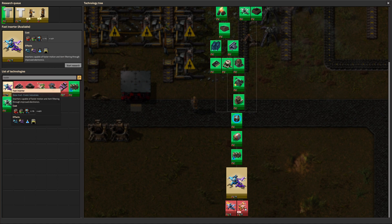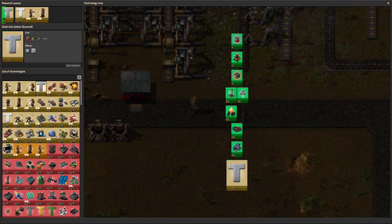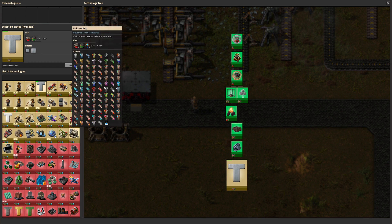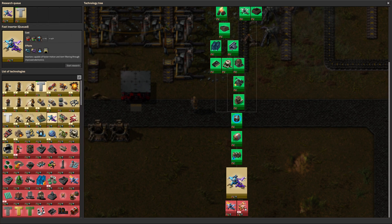Loaders come in at fast inserter. So let's cancel all this and do the fast inserter tech. I don't know how long that's going to take — our research has all but stopped. It seems to be the green again. These are going as fast as they can; we just do not have enough machines making the green pots. I'm not going to address that now, we're just going to get on with building stuff.